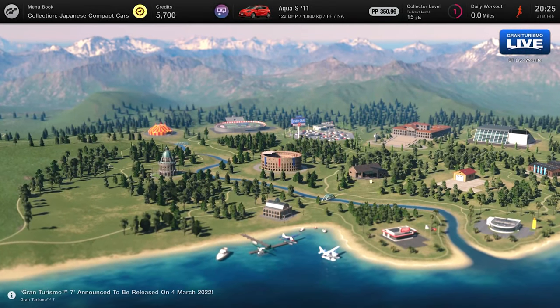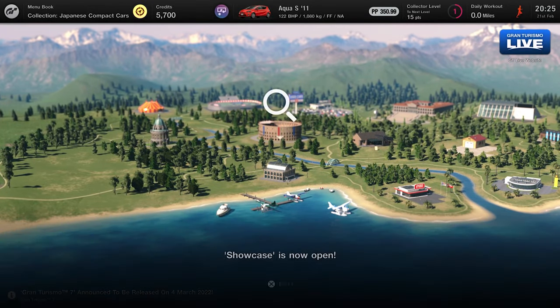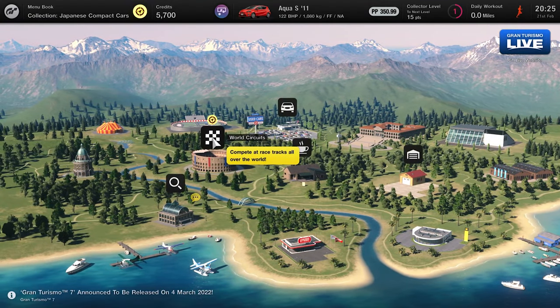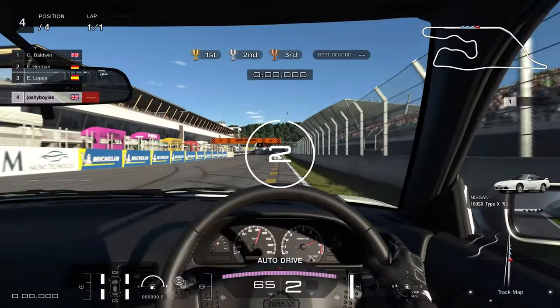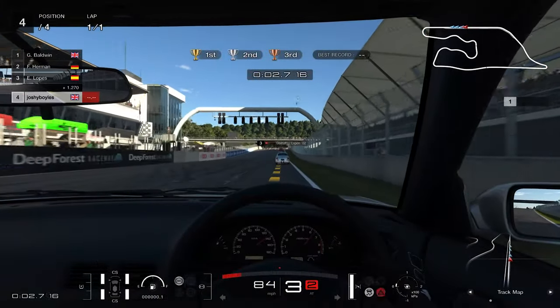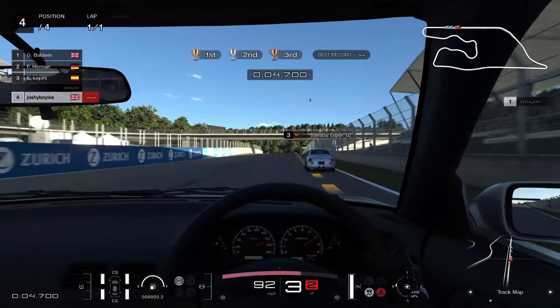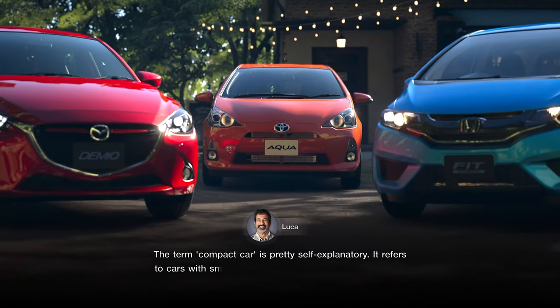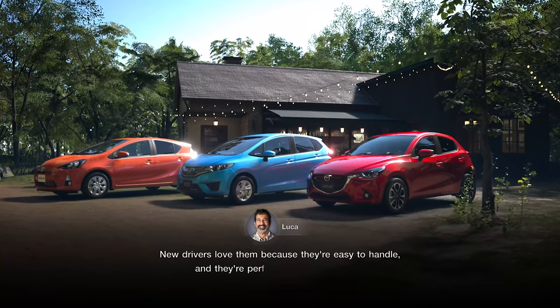From the beginning, when you first enter the world map, there'll only be the cafe, world circuits, and a second-hand car dealership. But as you start doing the menu books, you'll unlock local co-op, competitive multiplayer, the tuning shop, and photo scene mode. It might be a little slow at first, but if you're not a fan of the story mode that Gran Turismo 7 has, you can just skip all of the dialogue to speed things up.